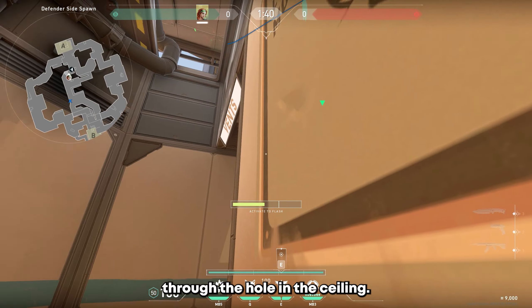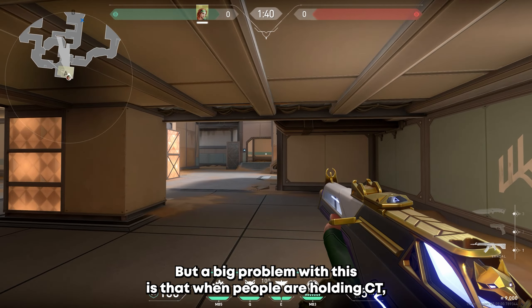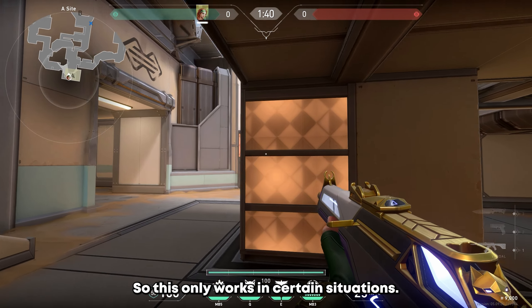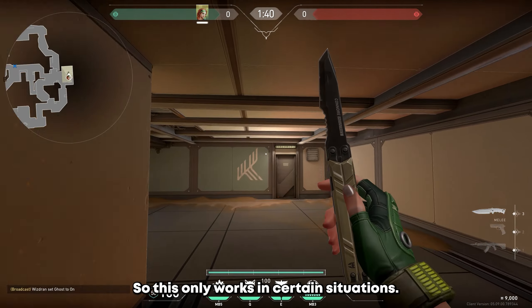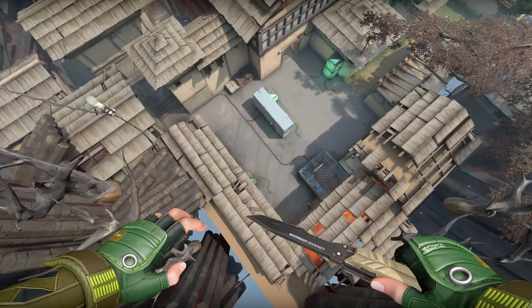But if you want a flash you might not have seen before, check this out. When you're retaking A, you can throw your flash through the hole in the ceiling. It pops up here, but a big problem with this is that when people are holding CT, they're usually underneath sight, so this only works in certain situations.